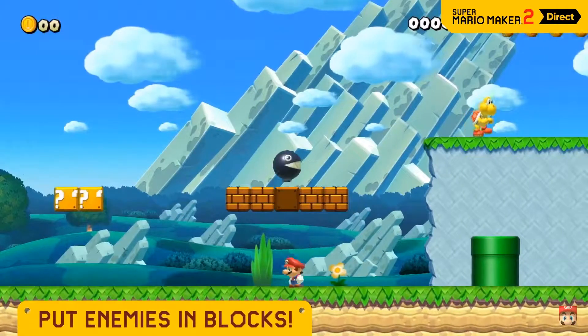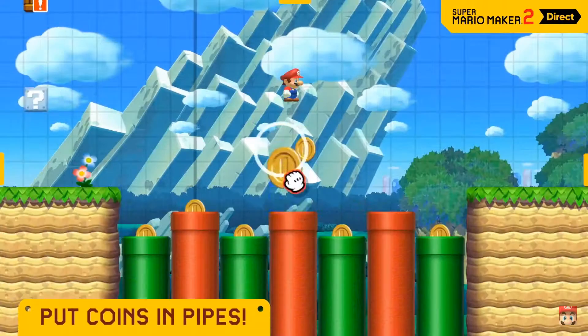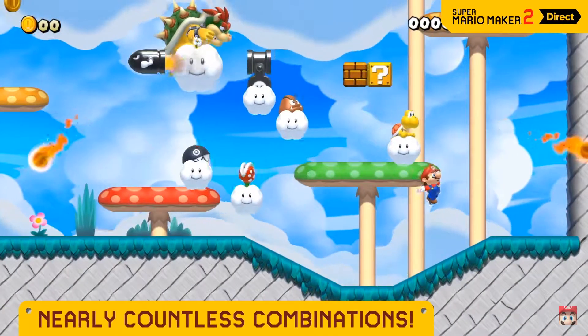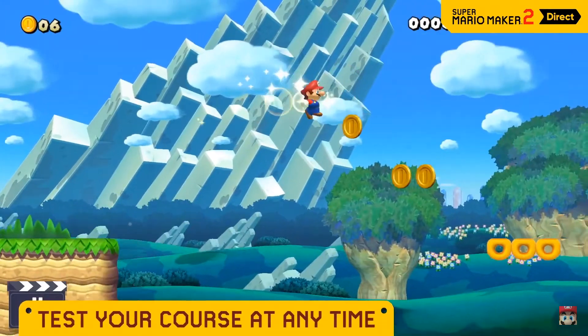And that's just the tip of the goal pole — a bridge! Wait, how does that work? Red pipes, enemies in blocks — wait, stack them up high! Stack enemies, hide coins in pipes, and so much more. By combining a variety of parts, you can do stuff that isn't even possible in regular super mario games. So what's the point of regular mario games?